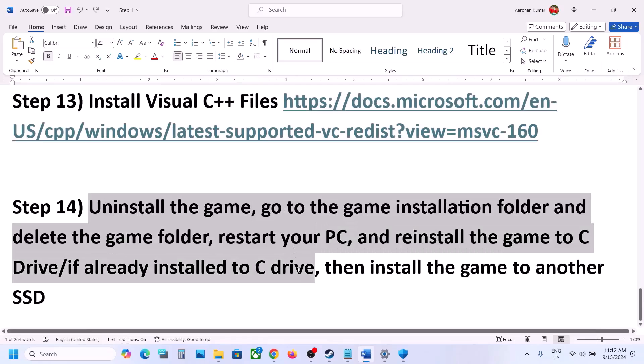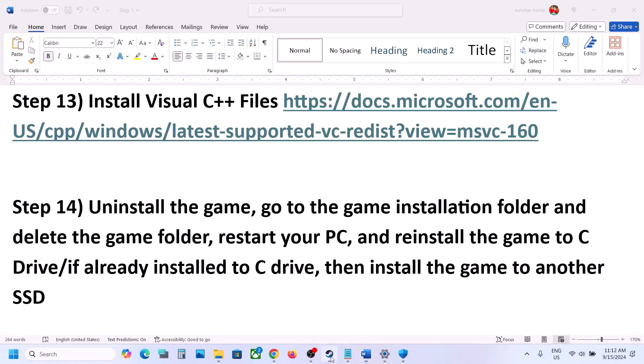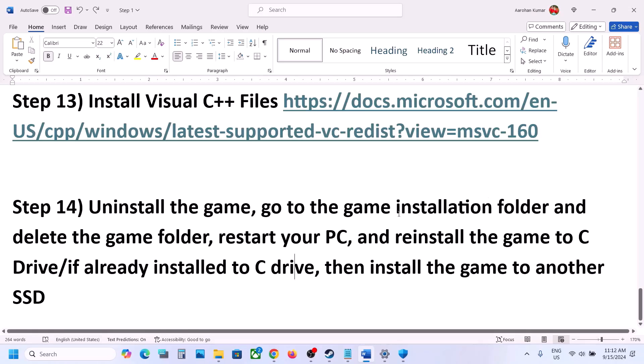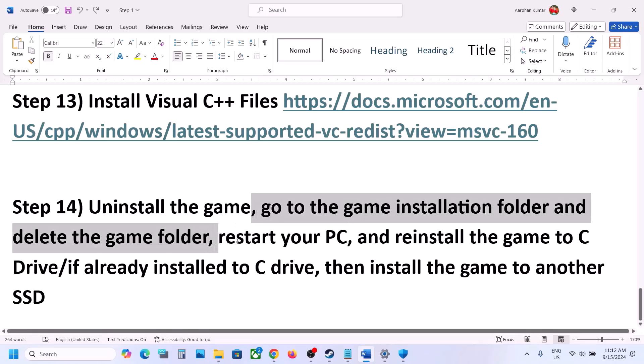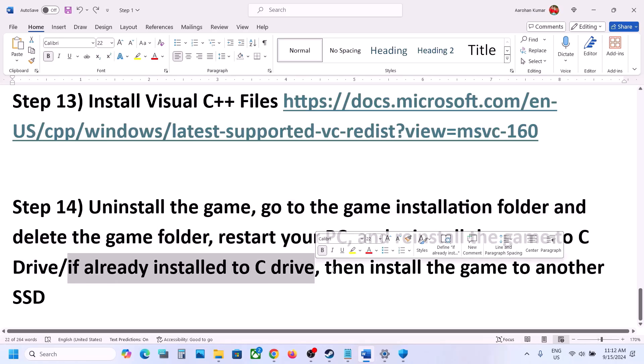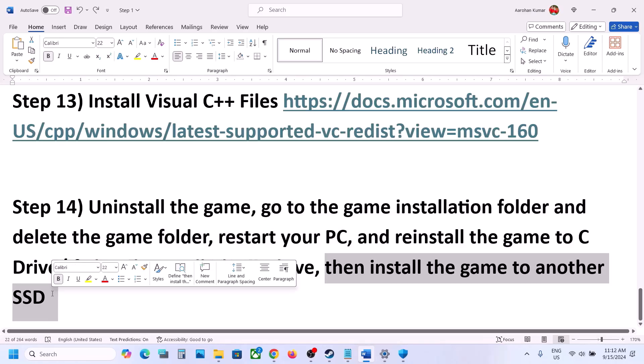If nothing is working, uninstall and reinstall the game to a different drive. Right-click the game, select Manage, then Uninstall. After uninstalling, go to the game installation folder, delete the game folder, restart your computer, and reinstall the game to the C drive. If it is already on the C drive, try installing it to another SSD and check.